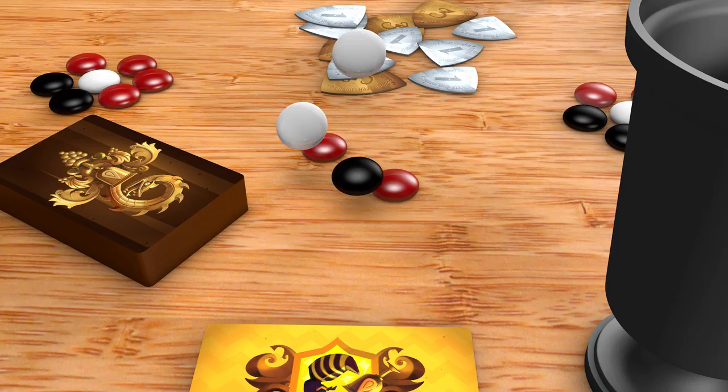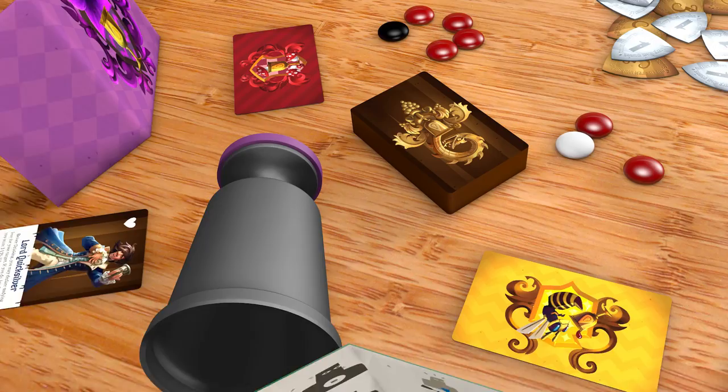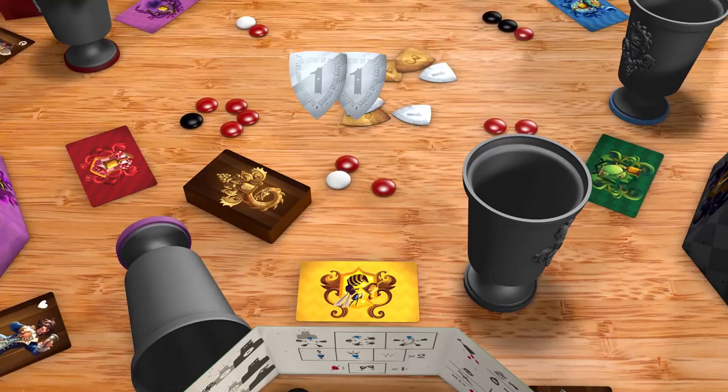Each antidote token in a goblet is capable of nullifying a deadly poison token. After that, any poison token left kills the drinker. You score points when you manage to kill your target, succeed in staying alive, manage to do both, and if your goblet is the one with the most wine at the table.